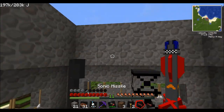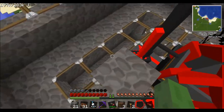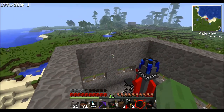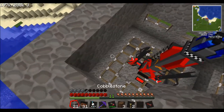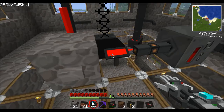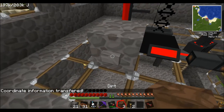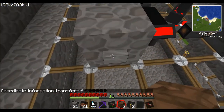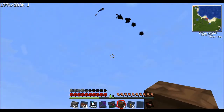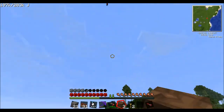The first missile I'm going to try is the sonic missile — let's put that in. I need to find a place where I can see it — I guess I could just press it and then have a look. We're ready to launch; I need to put the coordinates in first — that could have been drastic if I hadn't. Let's fire!